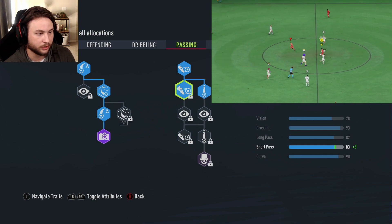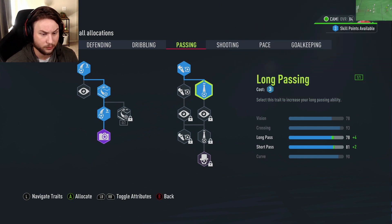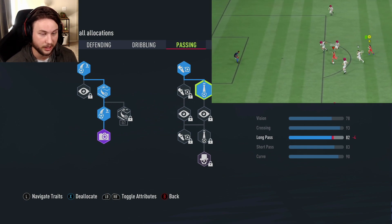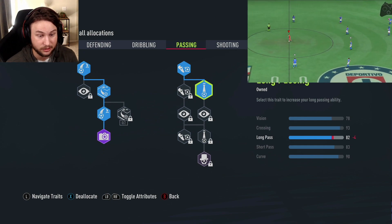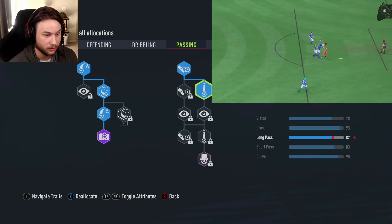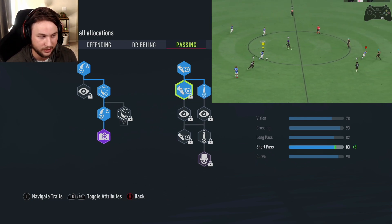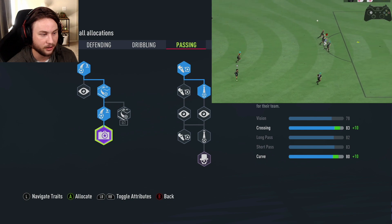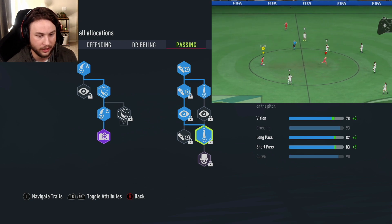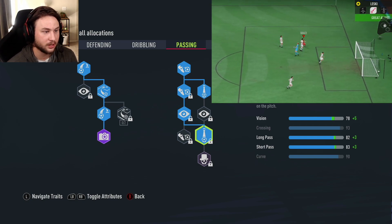Since we have both passing perks, they both give you the swerve trait which adds bending curve to your passes. With 90 curve plus the swerve trait, you have effectively 99 curve on your passes and can thread some crazy passes through tight gaps between defenders. Crossing is phenomenal, which is why we didn't go for the pinpoint cross perk. On the right side, just three skill points for plus four long pass and plus two short pass — vision, long pass, and short pass are all boosted significantly by the precision pass and threaded pass perks.